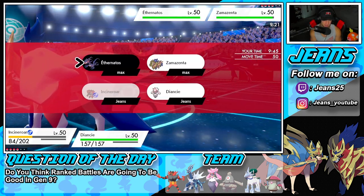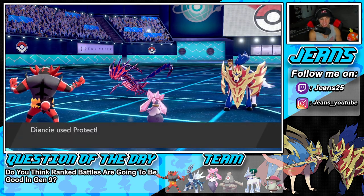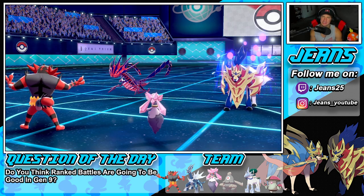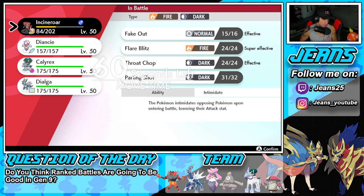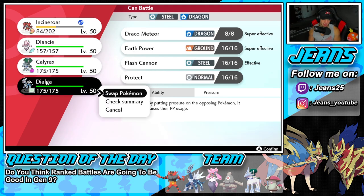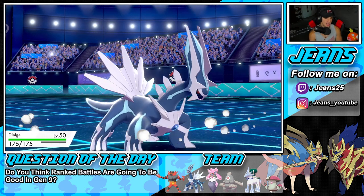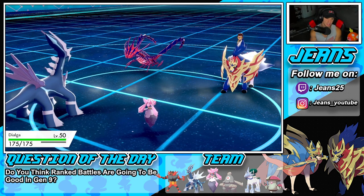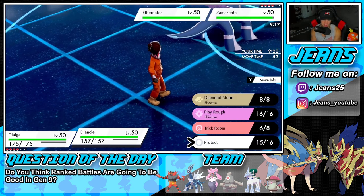Oh my god — Eternabeam into the Incineroar! Wow, really cool move. I like that move a lot. We're going to pop the Trick Room. I could Parting Shot here but I could also just Flare Blitz. Thinking of just Parting Shotting here and Protecting the Diancie — Behemoth Bash is just too much damage on Diancie. Eternal Beam looks so cool. Parting Shot's gonna come out and we're gonna swap into Calyrex or Dialga.